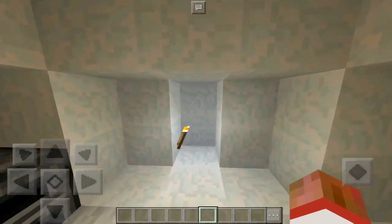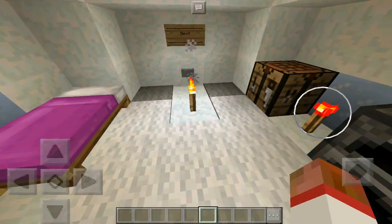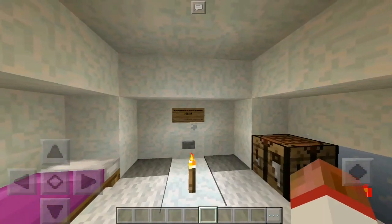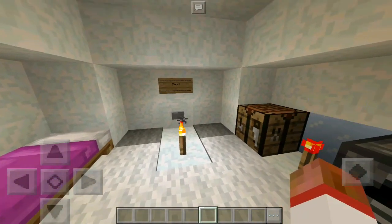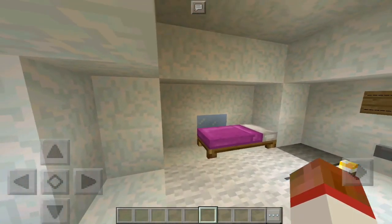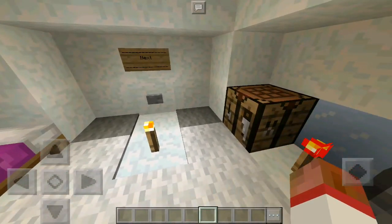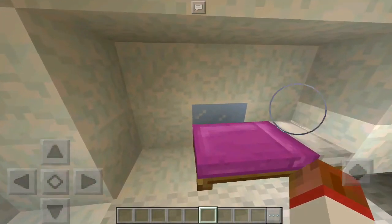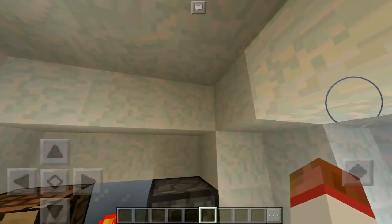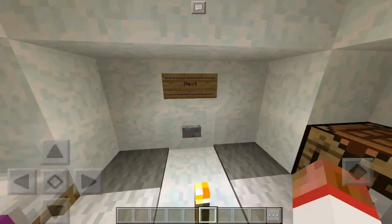Minecraft Pocket Edition kind of works as a testing place before implementing features on Minecraft PC. One of the famous examples I remember is the way squids work and the way rabbits work — they were all reworked on Pocket Edition and then resubmitted on Minecraft PC, as well as the beetroot, which is an exclusive Pocket Edition food item. It was later sent on to Minecraft PC, as well as the pathways for villagers, which were also Pocket Edition exclusive before being sent into PC.